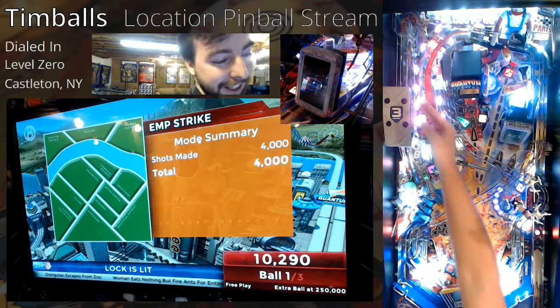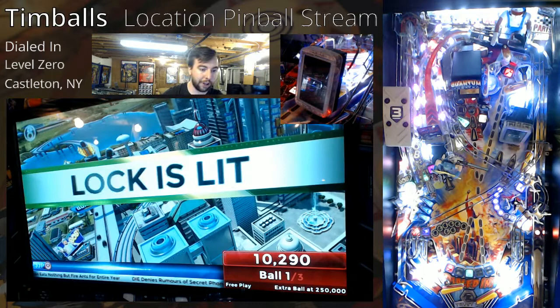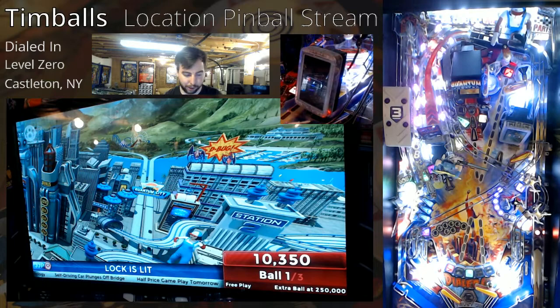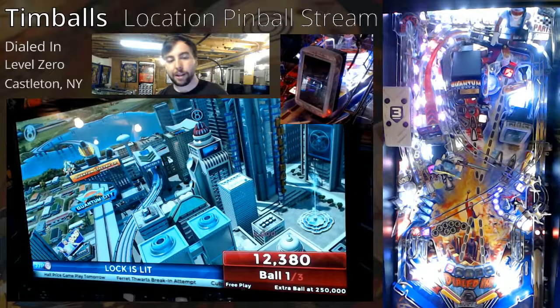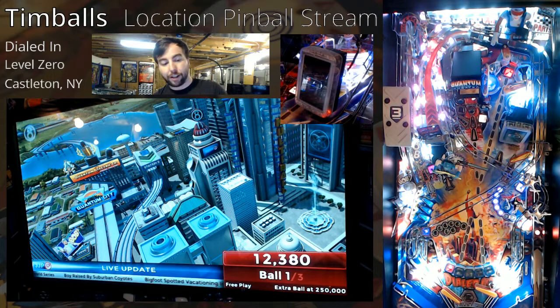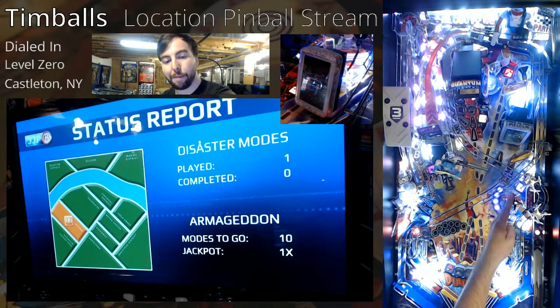Now my lock is lit on the side ramp and the left orbit. I got 4,000 points just for starting the mode. Lock is lit, so I'm going to post pass here and shoot the lock. I'm going to get a phone call, which means my multiball is ready. I don't want to take this phone call yet — I want to play a mode first. So I'm going to cancel the phone call by double flipping when I get that call. Now my phone turned off. I rejected that call.